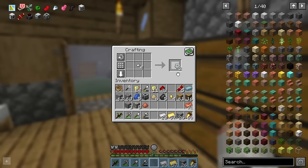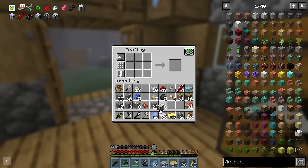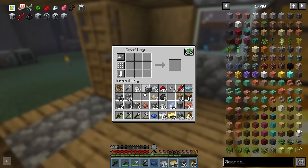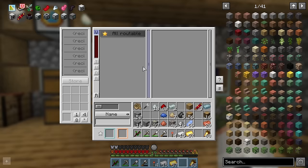Once smelted, we can make some Invar gears, and then all we're missing is some glass. We'll get the sand from pulverizing gravel, which we can get by pulverizing cobblestone. We can now craft up a magma crucible — we're going to be needing this shortly. And doing the same again, we can make a blast chiller. The final thing to craft is a storage scanner, which we can just place down here for now, as we're going to need to tinker about with this to work out how it functions.